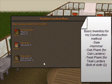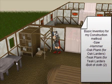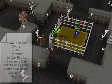From level 33 or 44, whichever is closest to your construction level, you should build oak or teak ladders until you get to 74. To your right is the basic inventory for making ladders. Also, if you can't afford teak ladders, you should go with oak ladders.